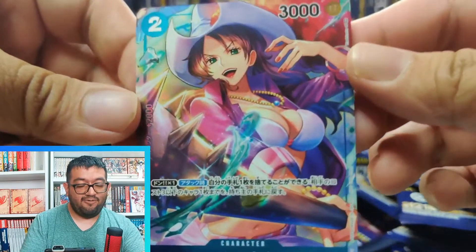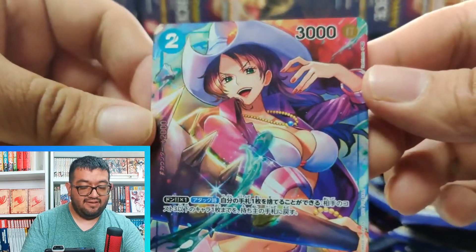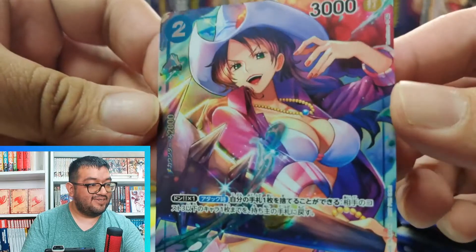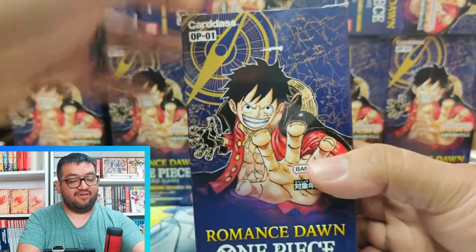And here we have our box topper Alvita — looking really nice with the foiling. Her regular card didn't have any foiling but I love seeing the foiling here on the box topper card. The little water effects or wave effects in the background are really nice — this is what I expected to see from her artwork. Let's go ahead and move on to the second box.